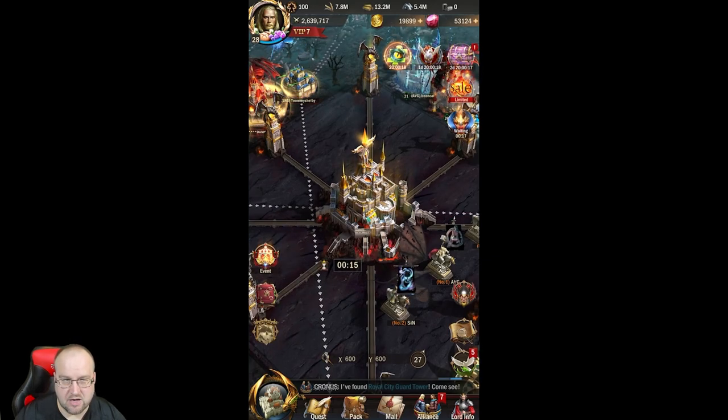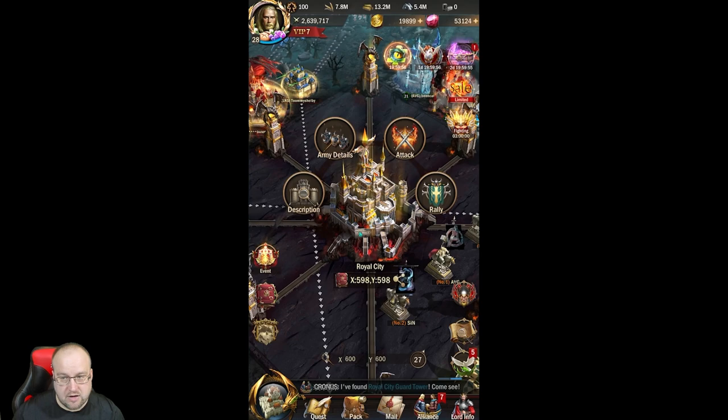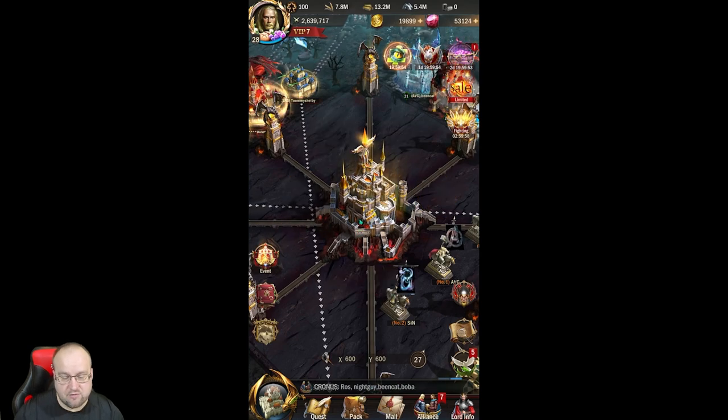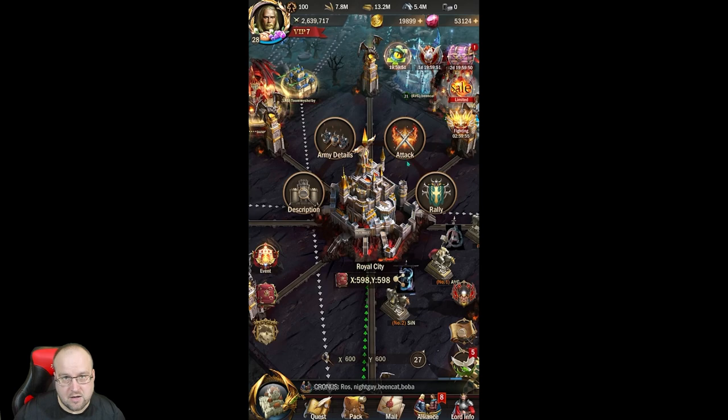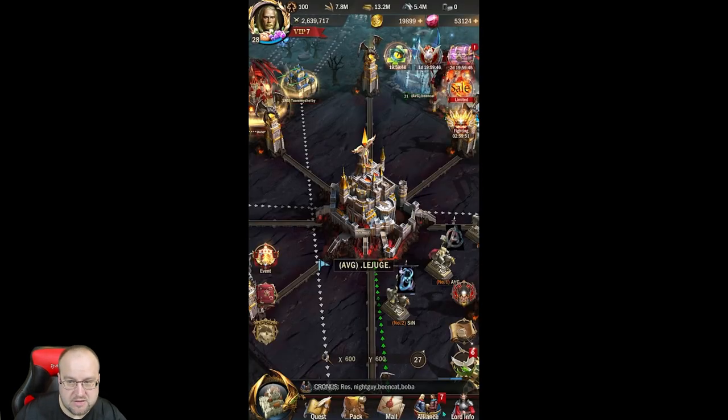He can fill up one million soldiers in there, and then what happens is he can pull out and the person with the next biggest rally will have the size but the people will not leave. So it'll look like it's over-garrisoned or over-reinforced. Then he can go to the next guard tower, reinforce that one, and people can fill it up, and so forth. The person with the biggest rally needs to be in there first.